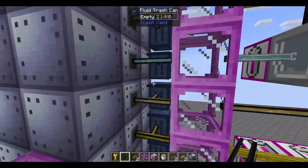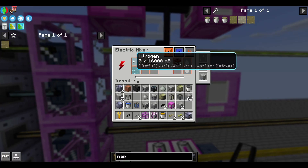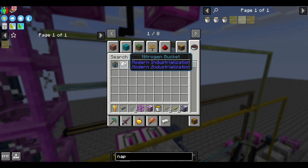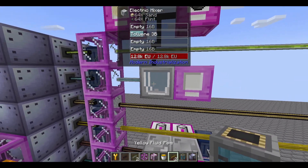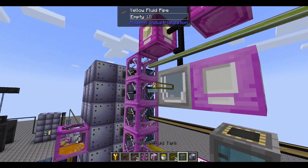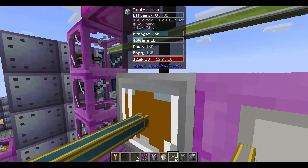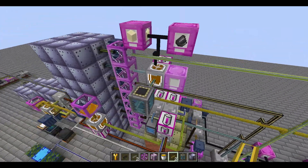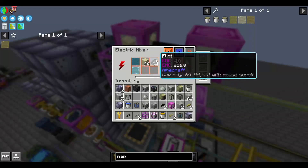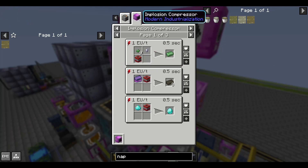I believe I've gone over all of them except for one — this is toluene. You can use a vacuum freezer to obtain some nitrogen, then get liquid air and centrifuge that to get nitrogen. If we have all of these ingredients and combine them, we make industrial TNT, and that can get turned into nukes or made into various things in the implosion compressor. You are definitely going to want to set this up by the time you reach the EV stage, so that you can get all of these oil byproducts that you're going to need for other things.